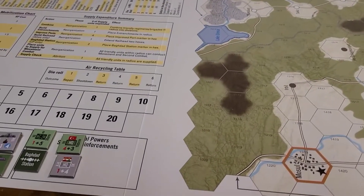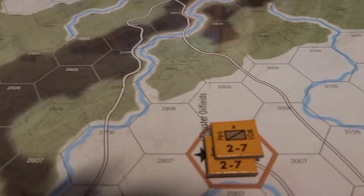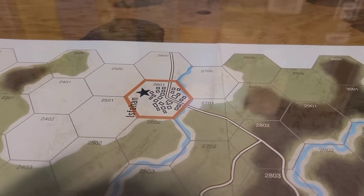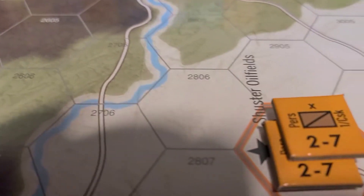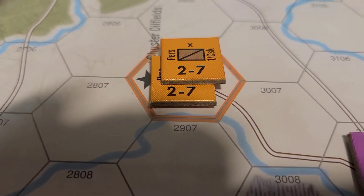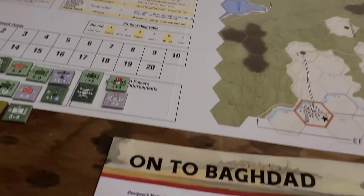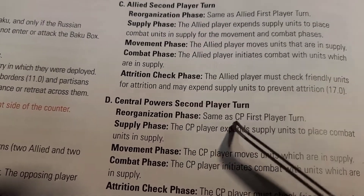Partisan units are always in supply in our own country, I believe. I thought about moving these partisans to gain another victory point, but that should have been done during the movement phase — they have to have a supply unit with them to expand and move during this phase. So I kind of missed an opportunity there. Now we're going down to the central power second player turn.